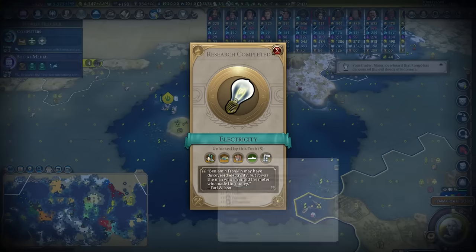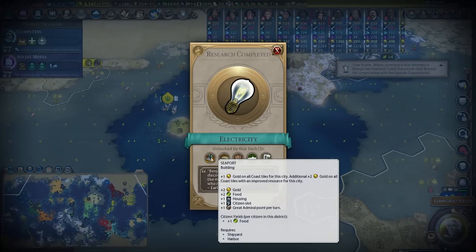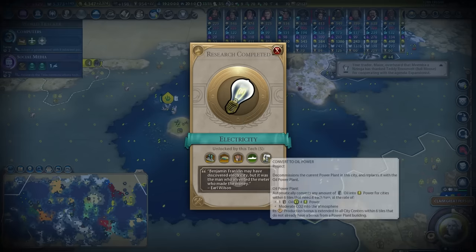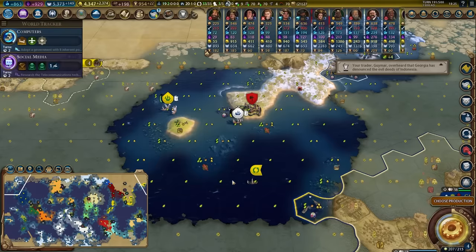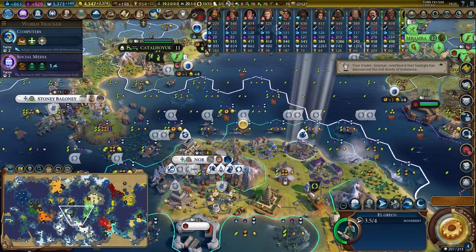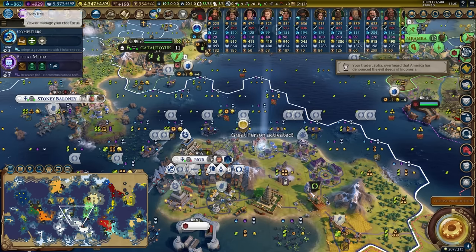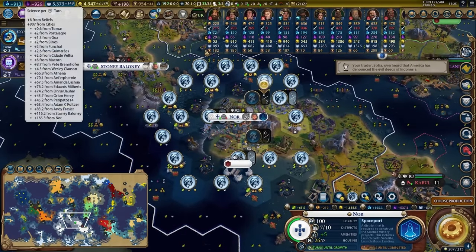We've unlocked electricity, which gives us access to the seaport — plus one gold in all coastal tiles, plus two for coastal tiles with improved resources. We've also got the hydroelectric dam, oil power plant, and submarines. We don't have the oil for that just yet. Now this is actually quite big — we're going to get Albert Einstein. He's usually the one I hope to get when doing any sort of science game. He's going to give us plus four science in every single research lab, which should take us from about 863 science per turn to about 913.